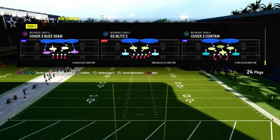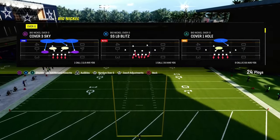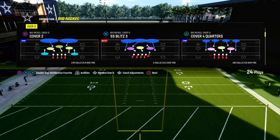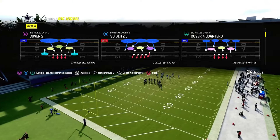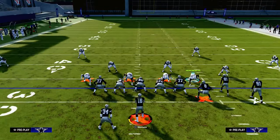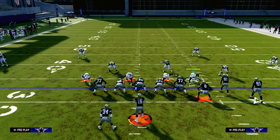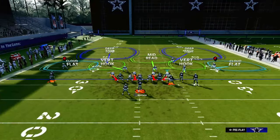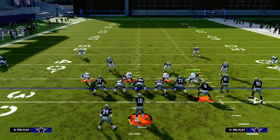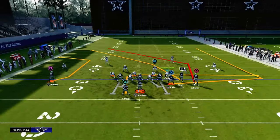The biggest thing you need to understand when you're running a Mable coverage in Madden 24 is the zones are a little bit different than you might think. It's based off of a grid system that essentially divides the field in hash marks. In this example, I'm going to run this with my bunch to the wide side of the field. What that means is the ball's on the left hash mark, my bunch is to the right, and there's more grass to the right side of the screen.